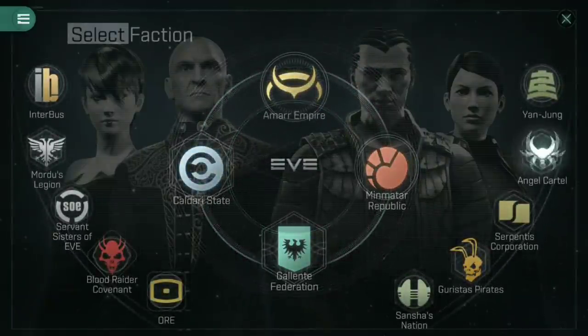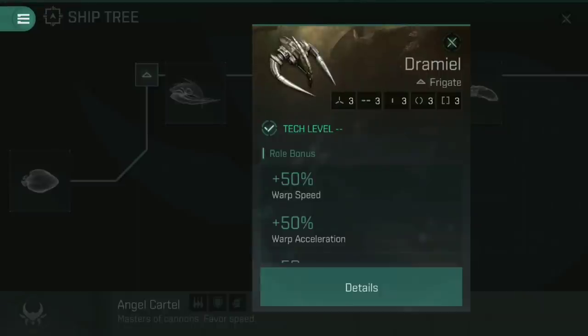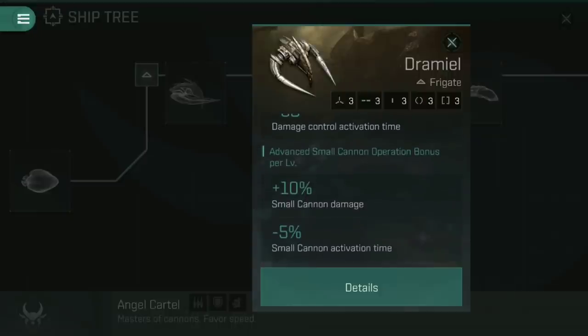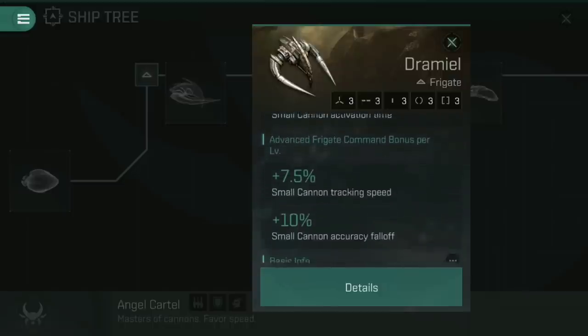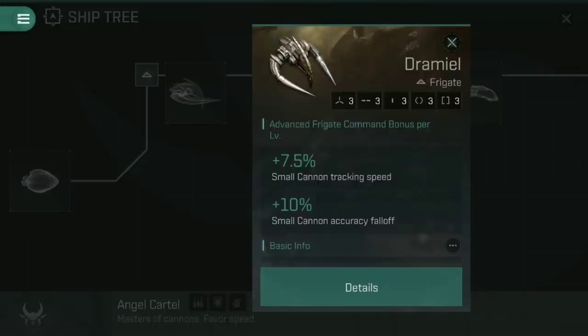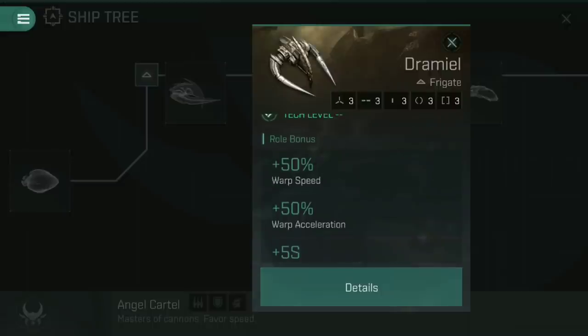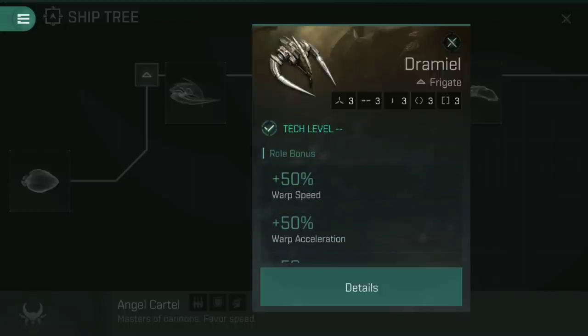There is obviously one ship we can talk about in regards to upgrading: the Angel Cartel Dramiel. Three high slots, but with the bonuses it gets — small cannon damage plus 10% per level of advanced small cannon operation — those three actually act as if they're basically five turrets. That is a huge amount of damage for an incredibly fast moving ship. If you enjoy the Slasher 2's play style of just never getting hit and slowly whittling your opponent down with small cannons, then the Dramiel is absolutely the ship for you. It is an absolutely evil ship in the right hands.